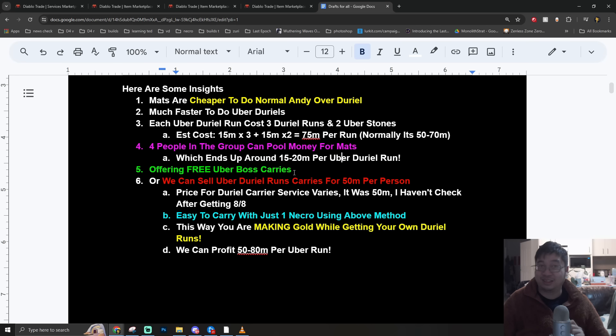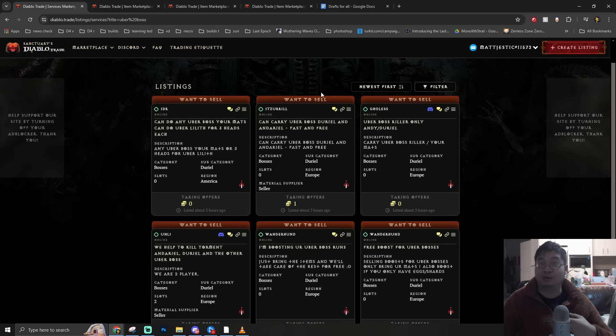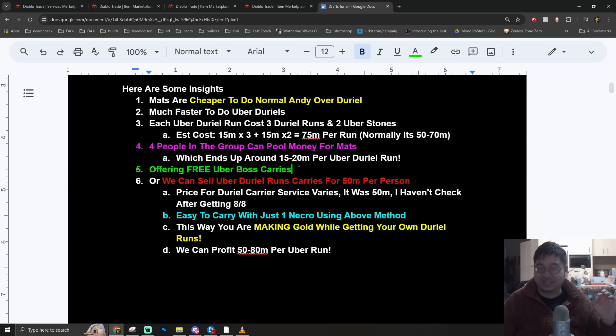If you don't have friends to group with, there's another method: people on the trading site offer to kill uber Duriel and other uber bosses for free. They participate in the run and help kill the bosses - they list the zone and how much they're willing to offer to help. They get a free ride while the players who can't kill the boss provide the materials. As long as you can use the one-shot method I showed you, you can start getting boss runs for free.